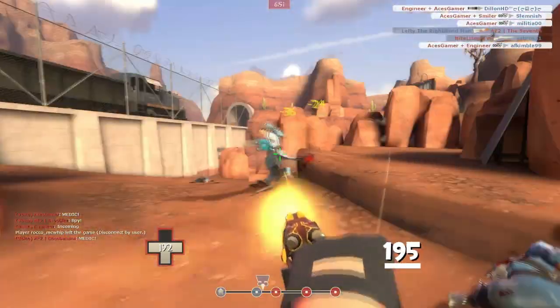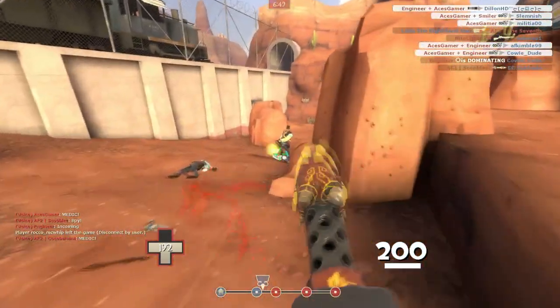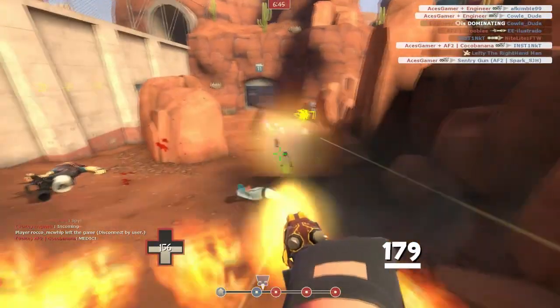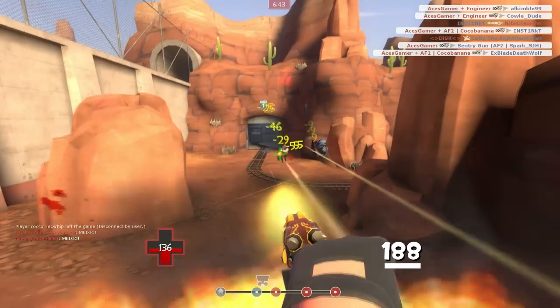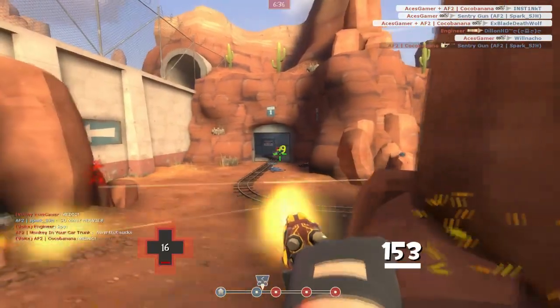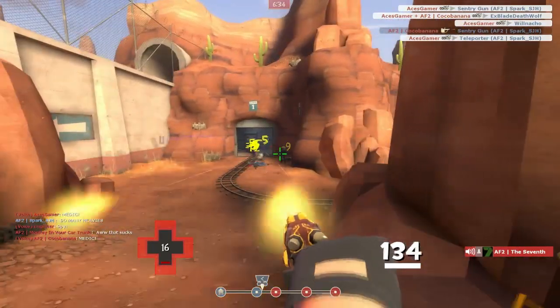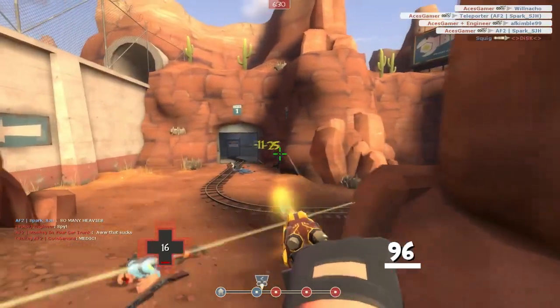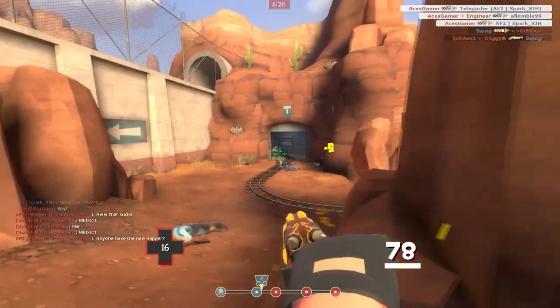Obviously the downside to this is that you consume a huge load of ammo, so you want to use this on maybe a little bit smaller maps, or on places where you're going to charge into a big bunch of enemies where you can actually walk over weapons and consume their ammo. This weapon does a considerable amount of damage while you're outputting flame damage, and you are outputting just regular minigun damage.